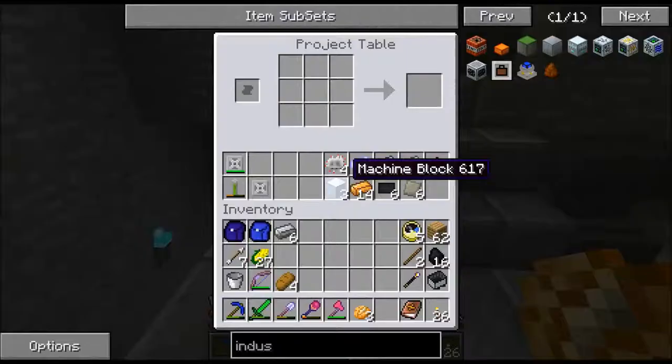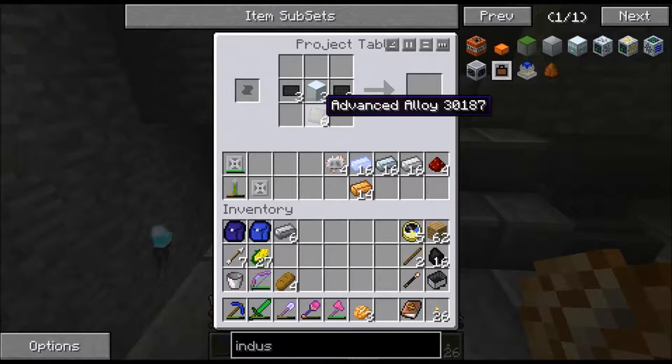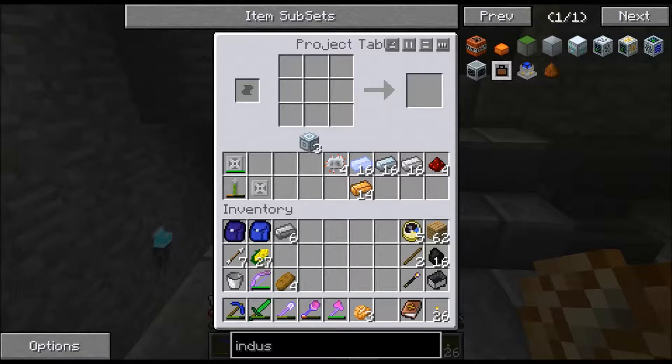In the meantime, we're going to make ourselves some advanced machine blocks, like so. Now, I've already gone ahead and made the advanced alloy. I made my alloy with brass, invar, and a little bit of some other stuff. Whatever it was.